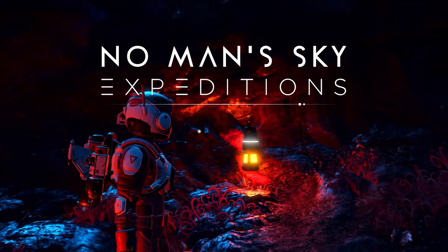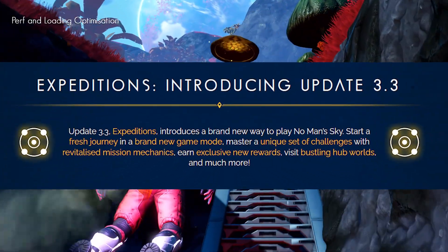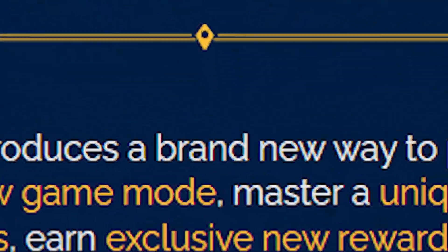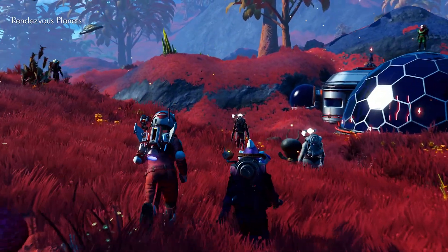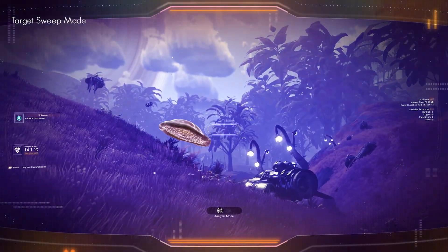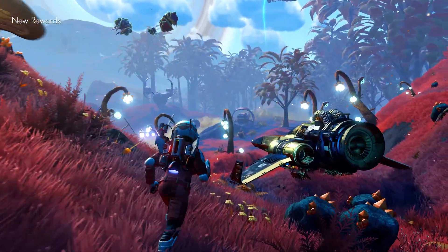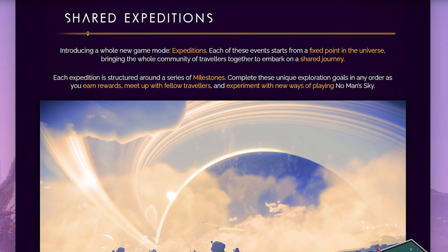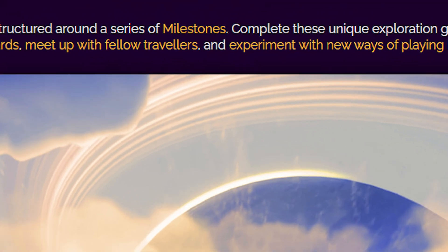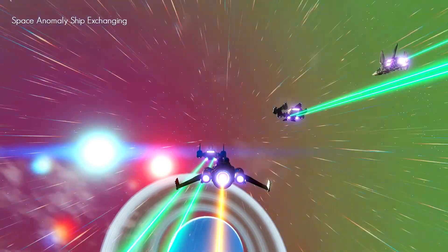Coming in at number two is the Expeditions update for No Man's Sky. This was update 3.3, which came out March 31st, 2021, and it added a whole new mode to No Man's Sky. Before Expeditions, all we had was normal, permadeath, and survival — just difficulties. The Expedition mode is an entirely new way to play the game. Each of these events starts from a fixed planet, and all of us as a community start on the same planet. We build bases, we help each other, and we try to complete different milestones that are not in the regular game.